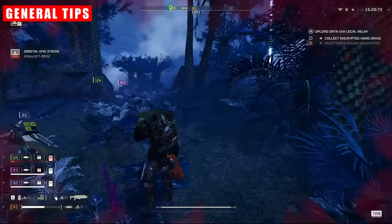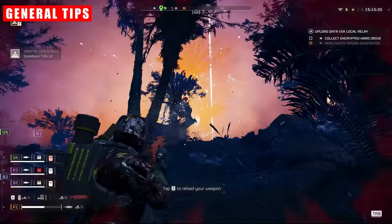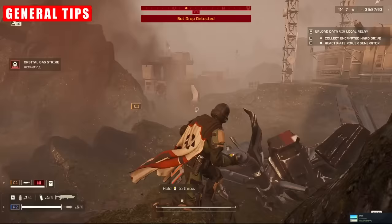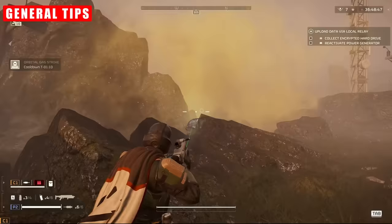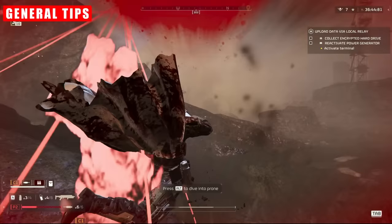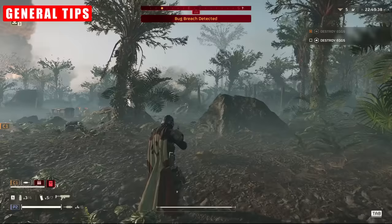The cooldowns vary drastically, and this is something you should factor into the choices you make within your compositions. There are a handful of strikes with two-minute or less cooldowns, making them incredibly attractive due to the sheer consistency and output they offer. Consider this in conjunction with the mission types you are running. If you're fighting a lot of waves because it's a defense or egg mission, it's probably best to stick to lower cooldown options such as the Gatling, Air Burst, EMS, or Gas.